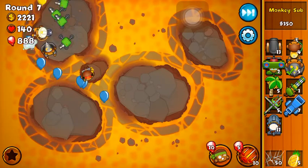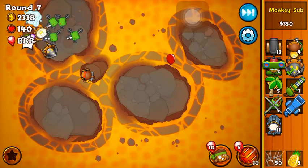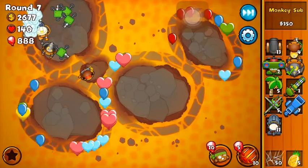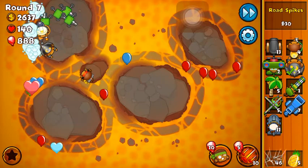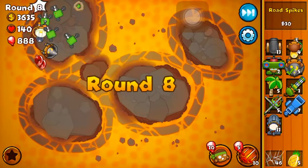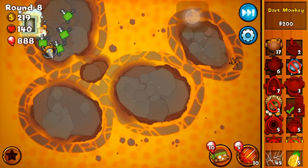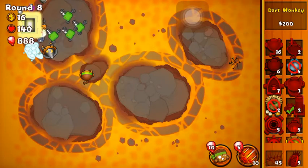Let's say the highest round is 36 — you want to be the owner of this contested territory. What do you have to do? Beat round 36. That is where I come in — I will show you how to beat round 36. I'm using a couple spikes just to save some lives, and we'll sell the dart monkey — bloon trap — boom.